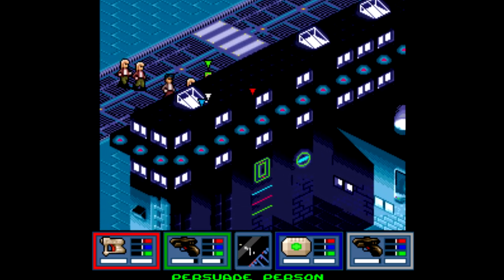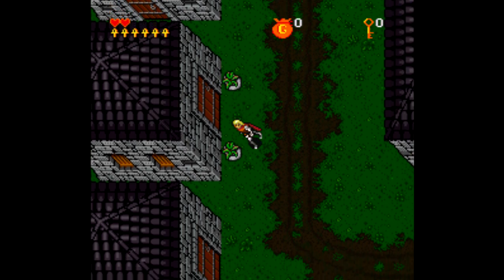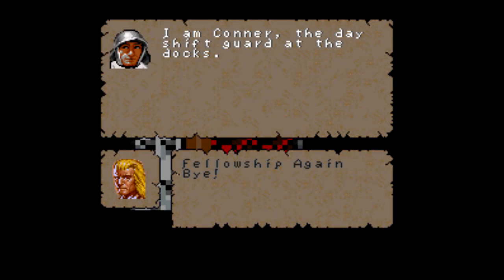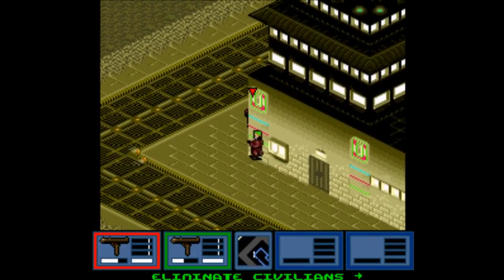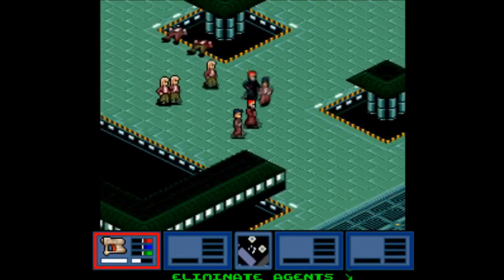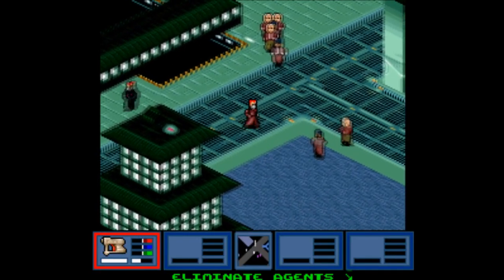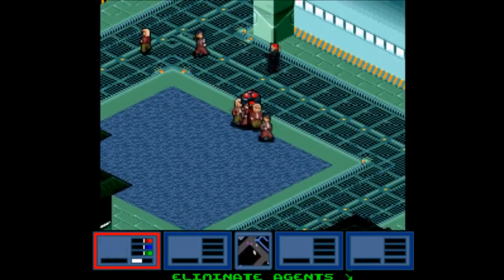The Super Nintendo had quite a few PC ports that probably had no business existing. Look no further than stuff like Ultima 7: The Black Gate, where it's barely even a port since the game had to be redone almost from scratch, and even then the game is just kind of not that great. There's also games like Populous, Drakkan, Lagoon, and Sim City 2000 — that game in particular is amazing and one of my personal favorites — but the Super Nintendo port is just not good. For all those titles, you're better off playing the PC version.